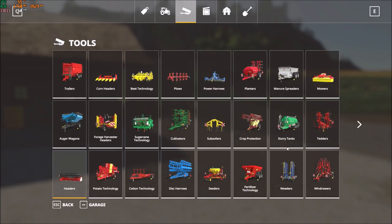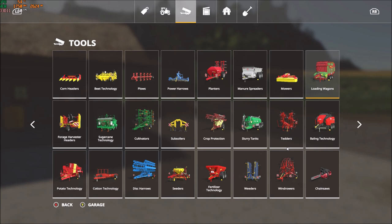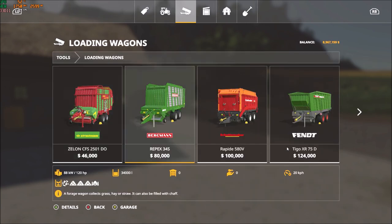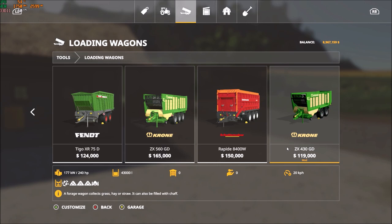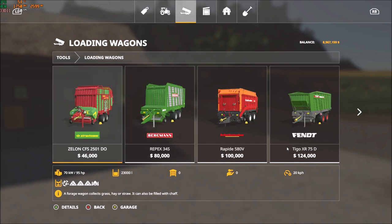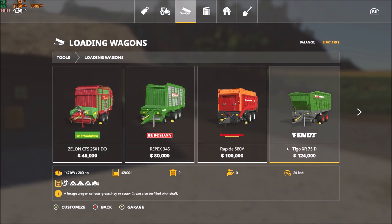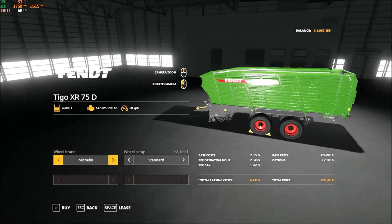Now we're going to buy our Forage Wagon — where are you? Loading Wagons, that's what they're called. Let's go for... what's the capacity of that one? 43,000? 56,000? I don't think we need something that big. 23,000, 34,000, 42,000 — let's go that one. Let's see what tyres we can get — Michelins. Let's go with wides and we'll buy that one. I like the look of it too.